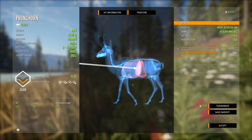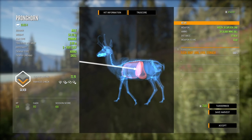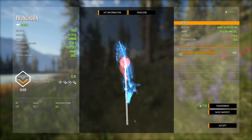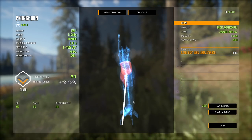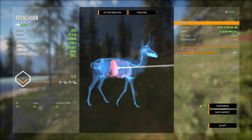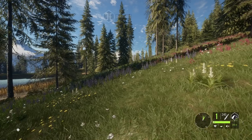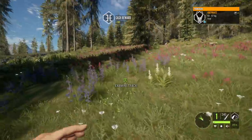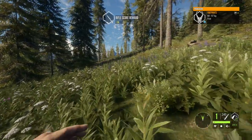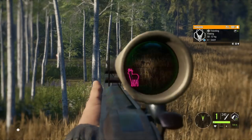It doesn't have nearly as much range as some other guns but it's still really really strong. Here's the first one we've killed — right lung, liver, stomach. You can see the crazy penetration of the muzzleloader; it just destroys anything in its path, which is why it's a super good weapon especially for taking out diamonds. You pretty much can't mess up a diamond when it comes to penetration.